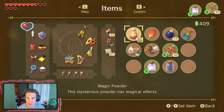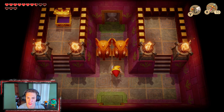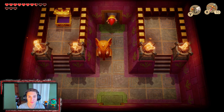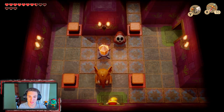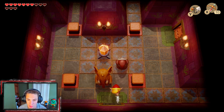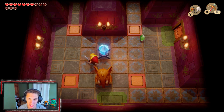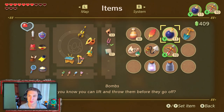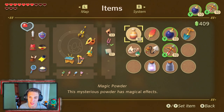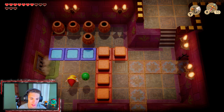We're gonna switch back our items to the hook shot, because I think the hook shot and the bow and arrow is what we're going to use the most here. We can now lift up these elephant statues and do a lot of work with them. We're gonna hit this switch, bring back out the bombs — we have a lot of switching to do back and forth between items. Let's switch back to the hook shot and blow up that wall.